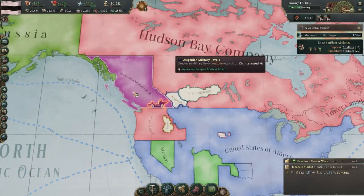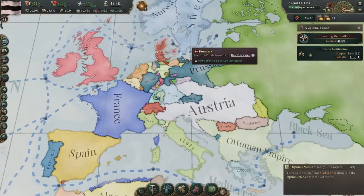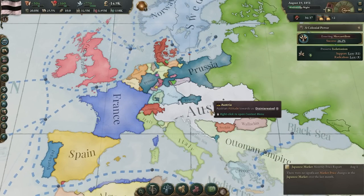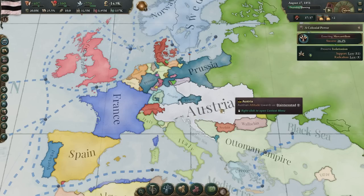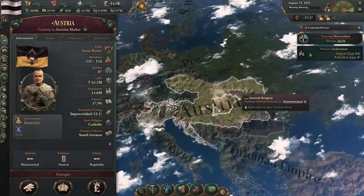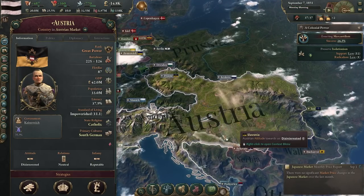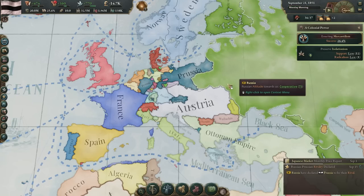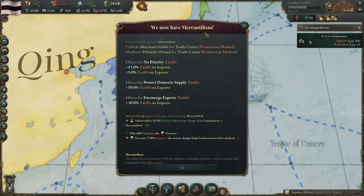Oregonian military revolt — what? Oh, they did it! Prussia took Austria! That's like the biggest humiliation right there. Austria doesn't even own Austria anymore. They should change their name — just Hungary? Bohemia? Tyrol? Because they're not Austria anymore. Time for a little bit of rebranding. And there we go — we now have mercantilism. That is huge. Now we can trade with the rest of the world.